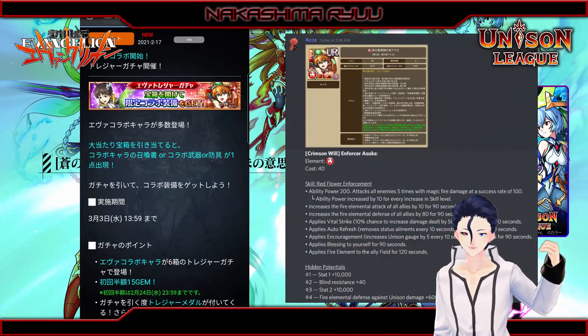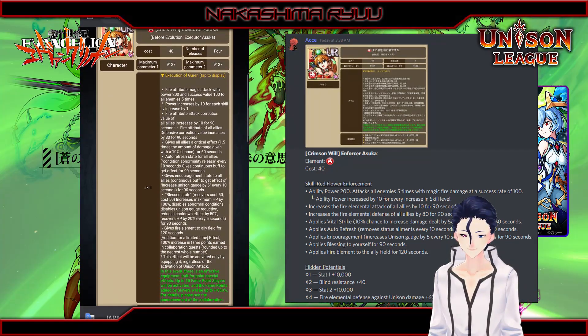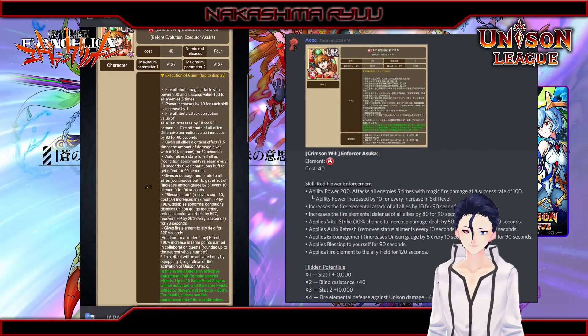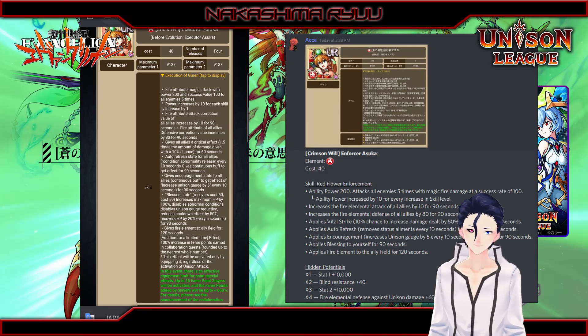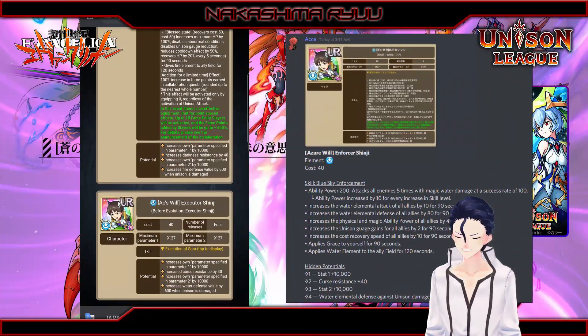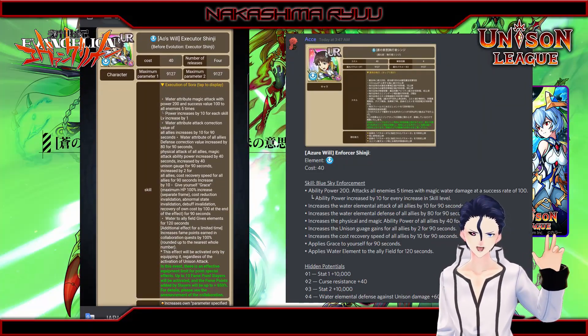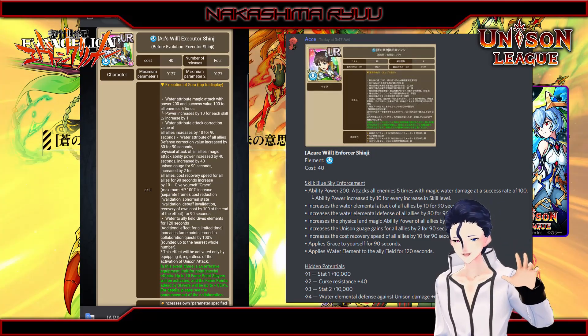Now let's start with Asuka. In addition to the abilities stated above, she will also apply Vital Strike, Auto Refresh, Encouragement, and Blessing to self — though everything else applies to the team, Blessing is the only one for self.